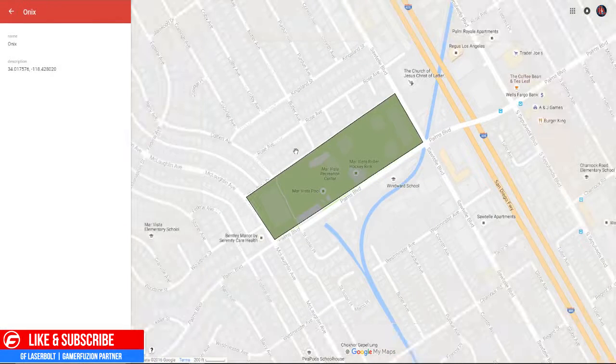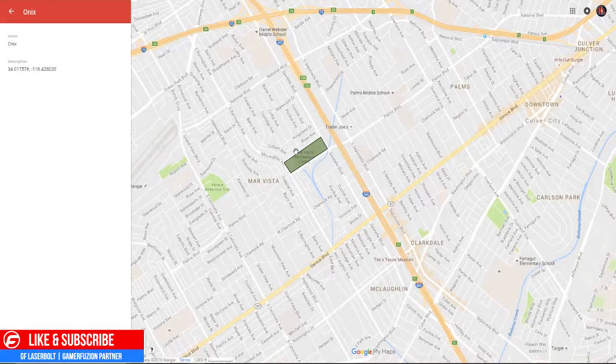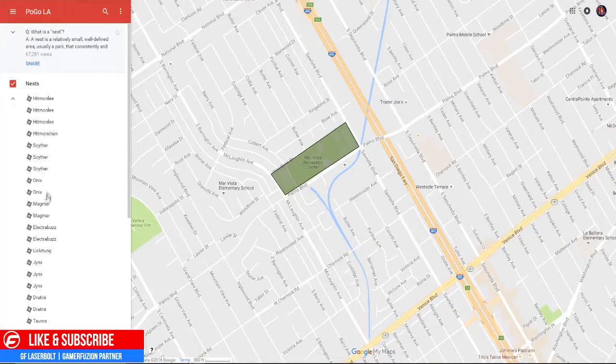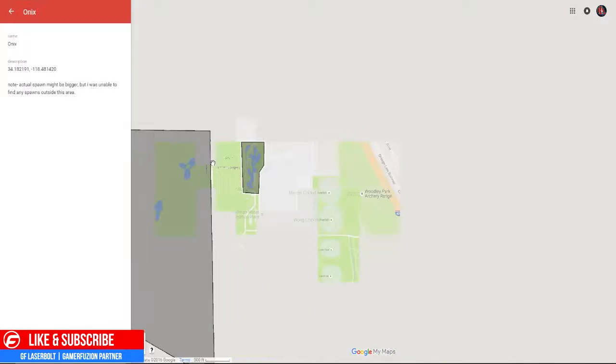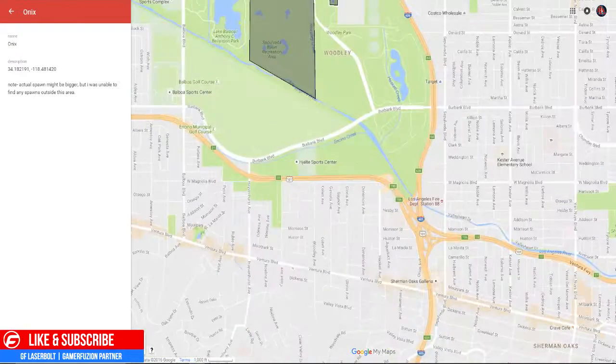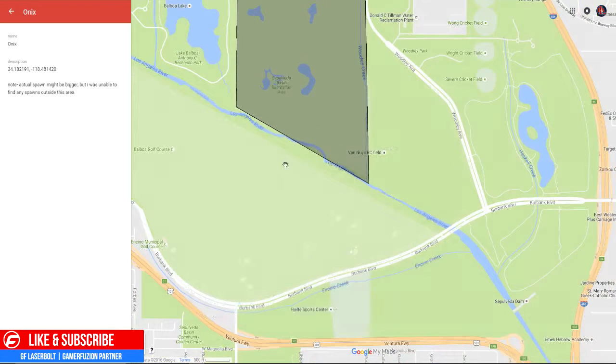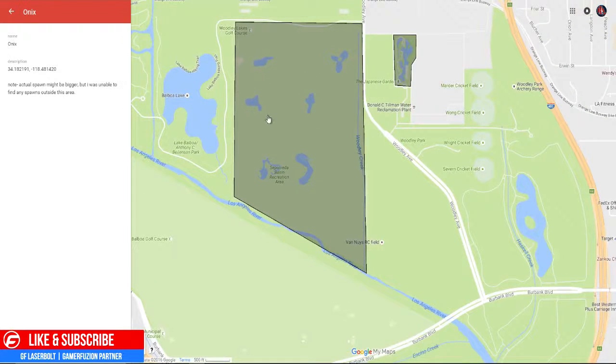If you're looking for Onix, this is where you're going to find it — by Palms Boulevard, between Sepulveda Boulevard and the 405, in the Mar Vista area. The second Onix location is pretty much between the 405 and the 101, on Woodley — by Burbank Boulevard and Woodley Avenue. This is the Woodley Lakes Golf Course. Note: no actual spawn was confirmed outside this area, but it does spawn near the Japanese Gardens.